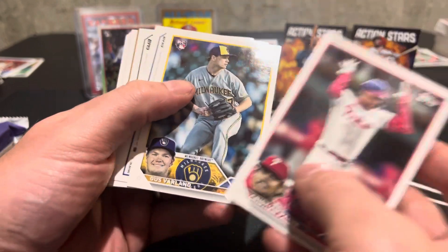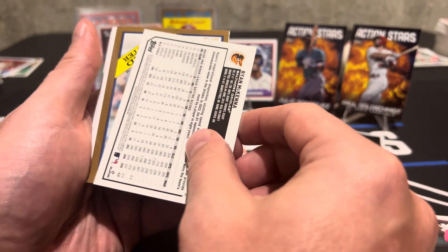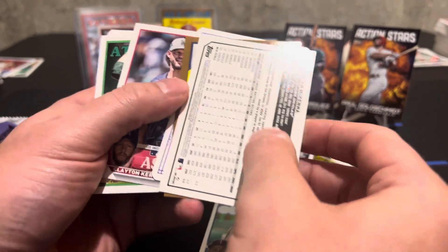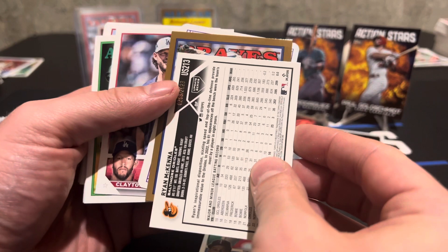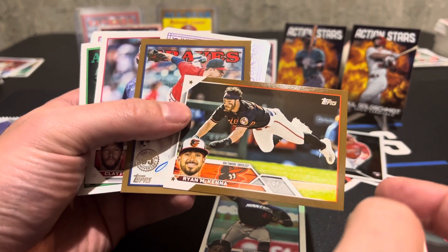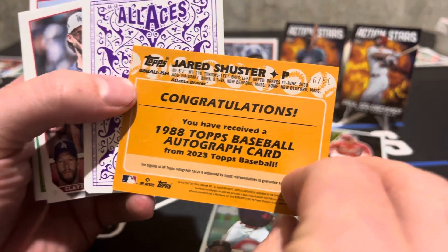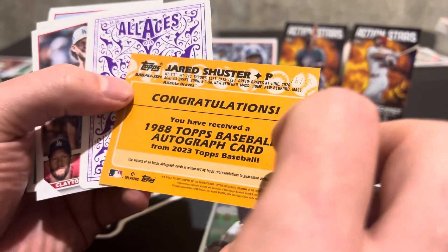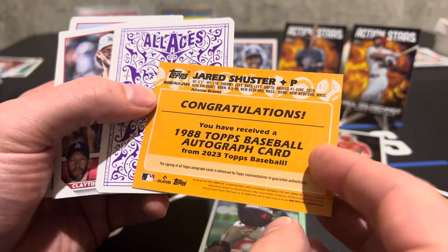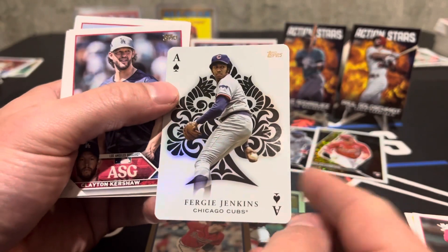Uh-oh — I think that's our auto! It's the '88 design — is it gold? It is gold. Is it going to be numbered to 25 again? It's Jared Schuster — we'll take it! We also got a Ryan McKenna gold. So it was numbered to 50 this time — and wait, look at that, the '50' is misprinted! We'll take it. Braves rookie numbered to 50 — we don't know much about Jared but he's on the Braves and the Braves are good. We'll take a numbered auto any day.